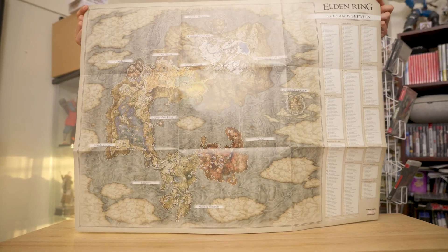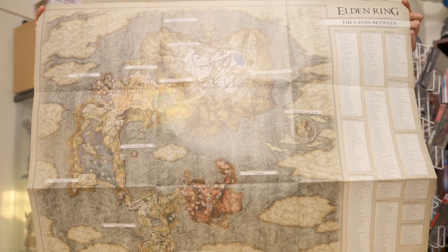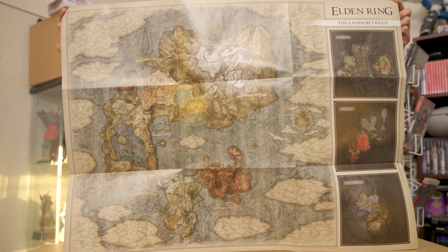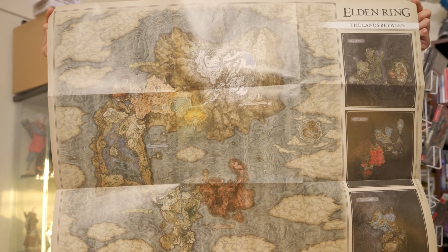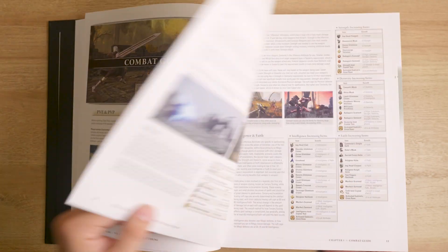The first volume also came with an awesome large map poster — one side has the location of each site of grace, and the other side has a clean view of all the maps in the game, including the main above-ground map and the below-ground areas.